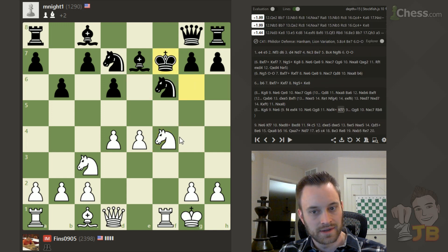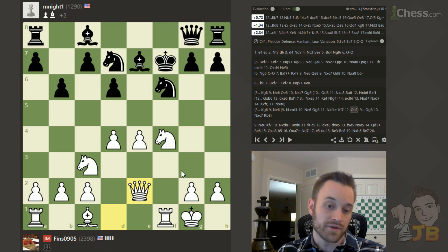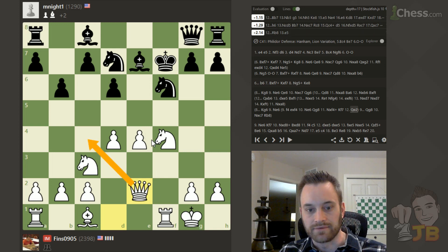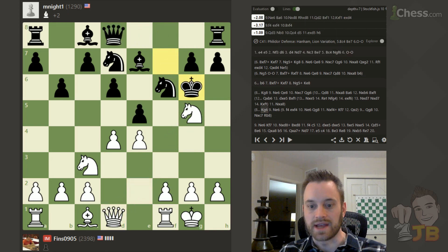But for the moment, white only has one pawn for the piece. So even though it looks like I have tons and tons of threats here, it's a legitimate option to analyze king g6. Let's check king g8 compared to that other variation.